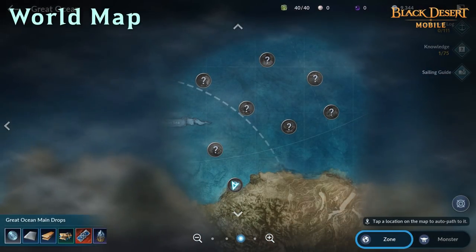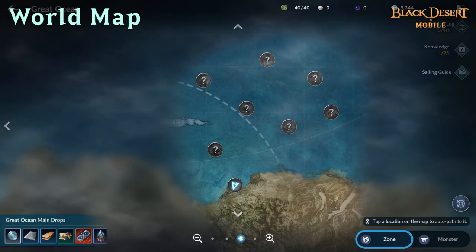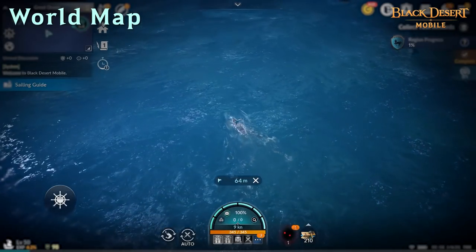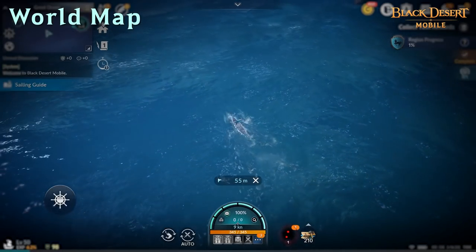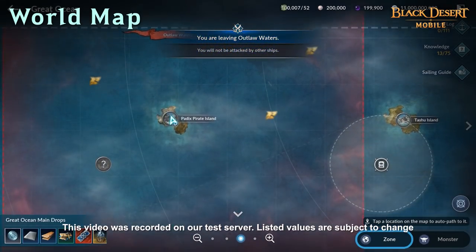On the world map of the Great Ocean, undiscovered locations are concealed by dark fog and their location icons are invisible. To remove this fog, you need to explore and visit the main island of that area. Once you do that, the fog will be gone and the area will be visible on the world map.